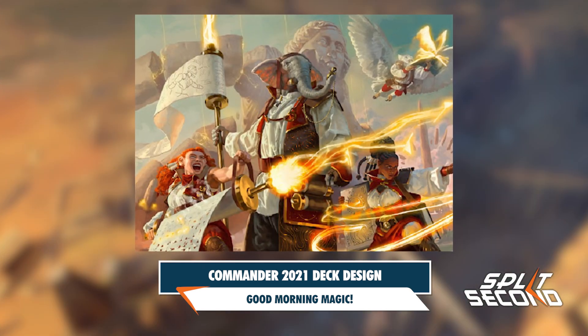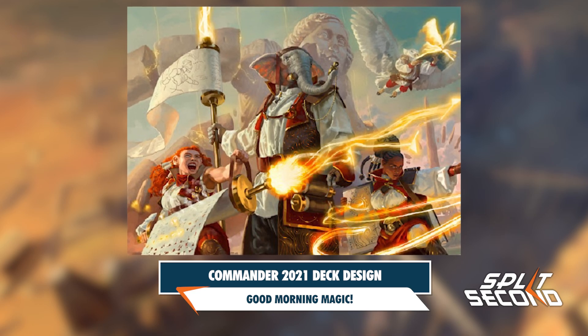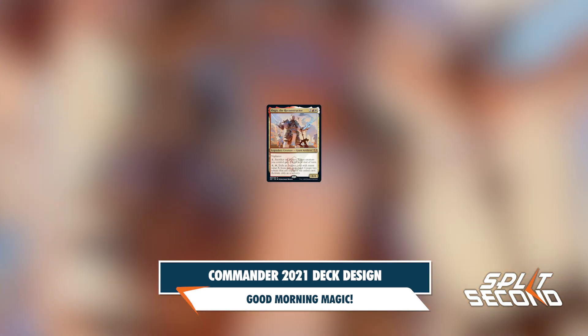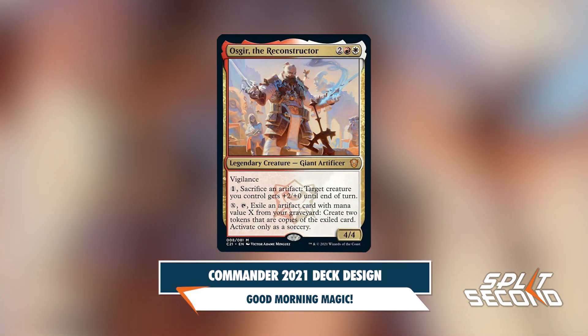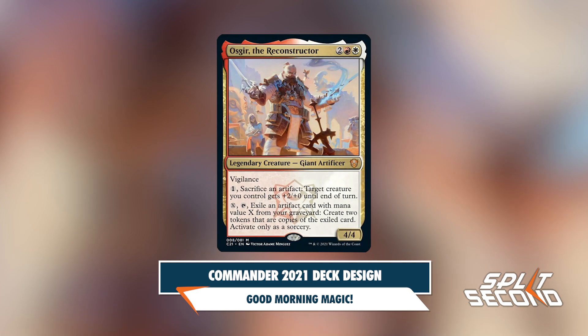Lorehold offered a new challenge: making the deck not strictly about combat and wanting the deck to have an archaeological feel. Ozgear the Reconstructor originally had a draw engine instead of its first power that gives creatures extra power, but the design team changed it so that the card wasn't a complete engine on its own.